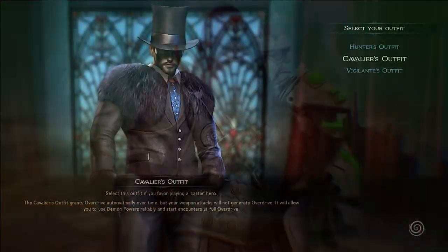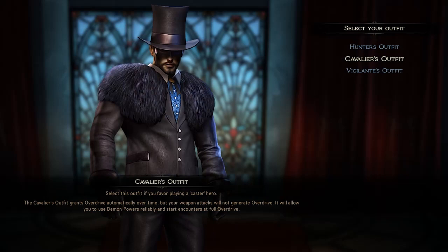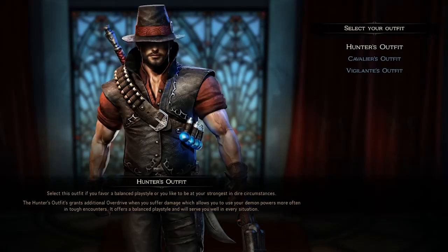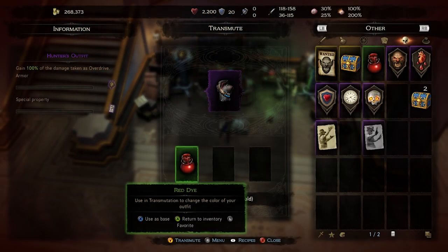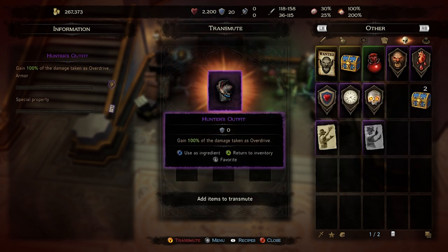There are a total of 8 outfits in the base game, but during the introduction players can choose between 3 outfits: the hunter's outfit, the cavalier's outfit, and the vigilante's outfit. Items are both randomly generated and can be handcrafted, and every item can be perfected using transmutation.